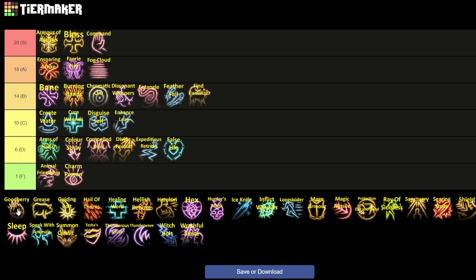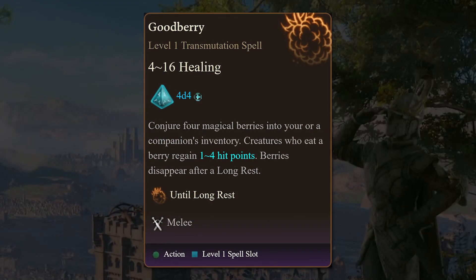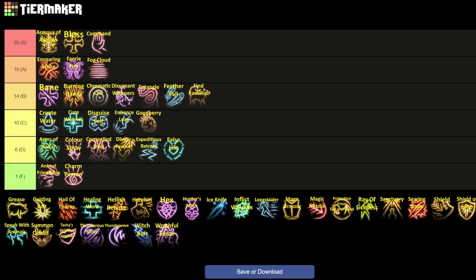Goodberry — the easiest choice of the day — is going into C tier. What does it do? You conjure four magical berries that give 1d4 healing per berry and can also be used as camp supplies. If you're an extremely meticulous character or want to make sure you never run out of camp supplies, this is the spell for you. If you have a couple extra spell slots at the end of the day, feel free to use this for some free goodberries. But personally I don't think it's quite enough healing, and the prevalence of camp supplies and healing items in the game makes this more about inventory management than usefulness — at least to me. Take it or leave it.